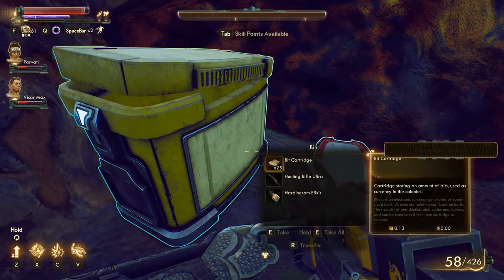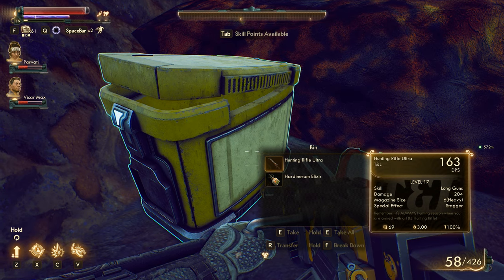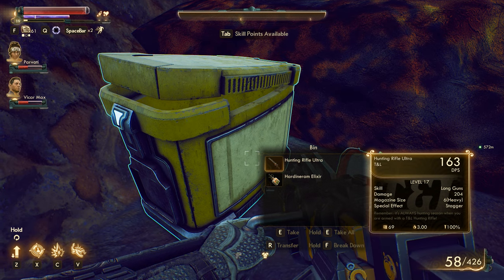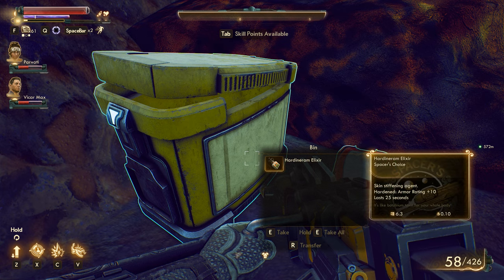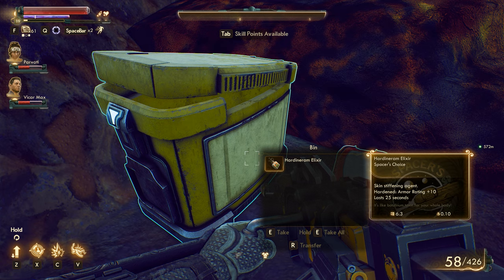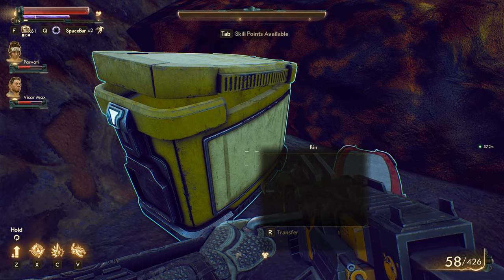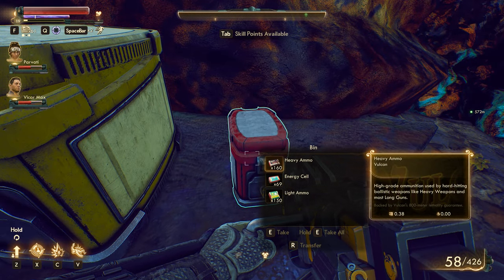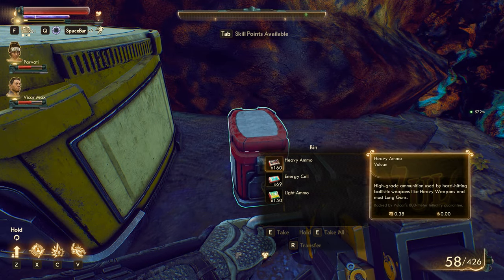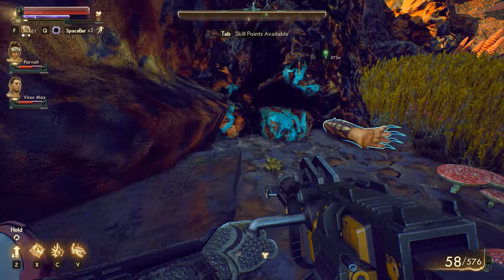Oh my gosh. Hunting Rifle Ultra — hardened elixir right there, this one does 204 damage, level 17. That's a lot better than the ones we had before that I got rid of. Skin Stiffening Agent — hardened, armor rating plus 10. Now that's something I have to actually take though, it's not something I could apply to armor. Lot of ammo — 160 heavy, 69 energy, and 150 light. That's great, that's awesome.